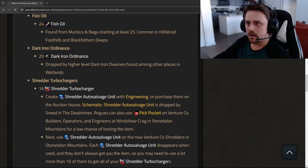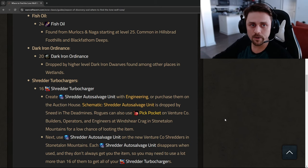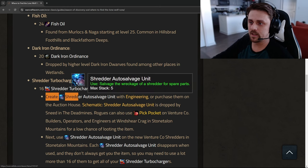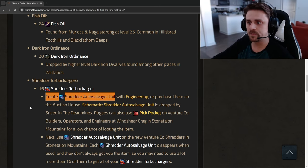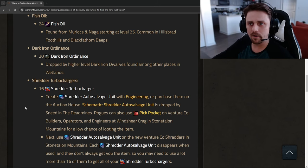Today we're going to be looking at basically just this last bottom section - the Shredder Turbochargers. We currently already have the Fish Oil and the Dark Iron Ordinance needed to complete this quest. All this stuff is easily available on the auction house. The Shredder Auto Salvage Unit is the most expensive item - on my server, Living Flame, they're averaging about one gold 75 silver per stack of five.